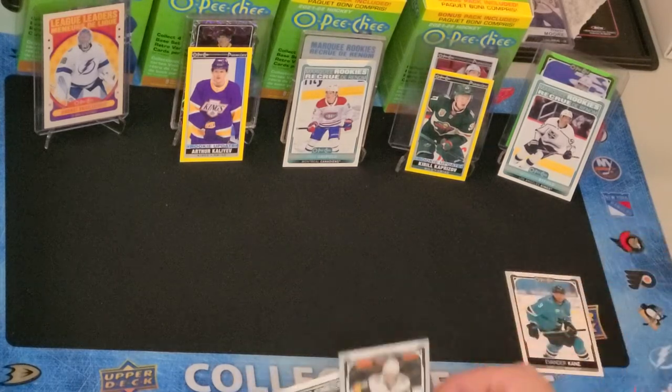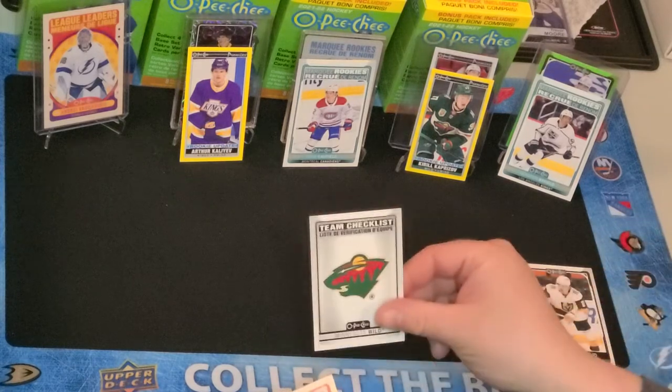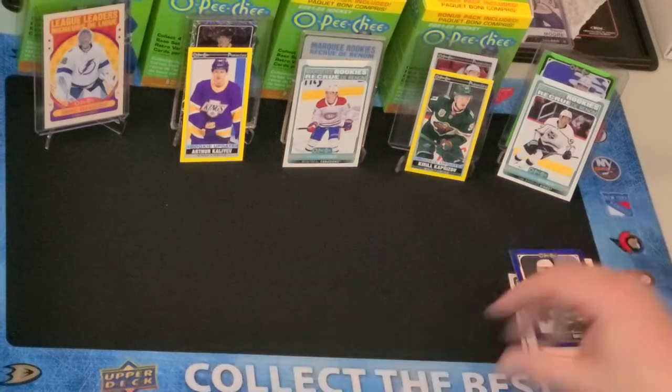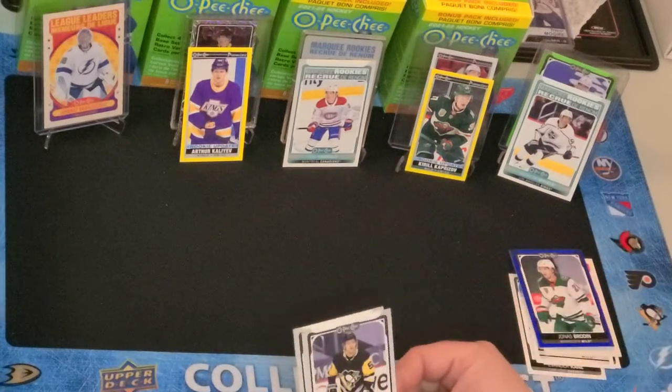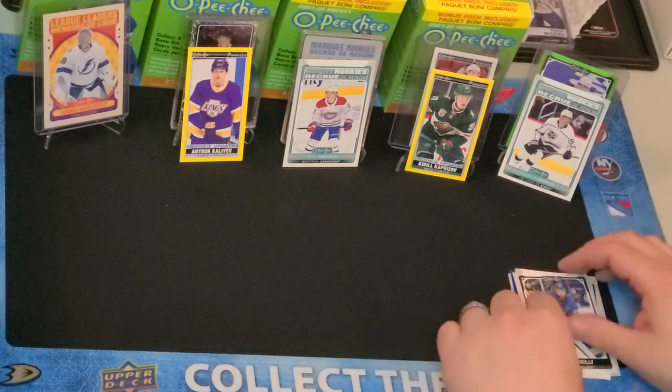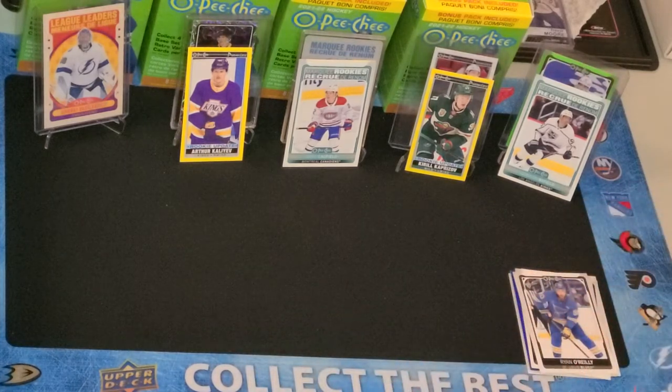Evander Kane, Zach Whitecloud, Minnesota Wild checklist, Riley Smith, Jonas Brodin. I don't know why they reverse the — Gensel, Fisher, and O'Reilly.